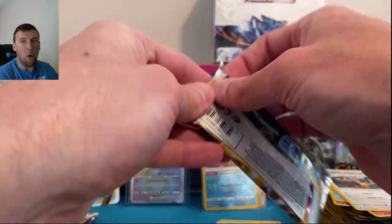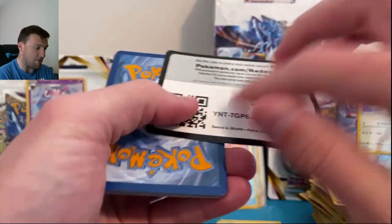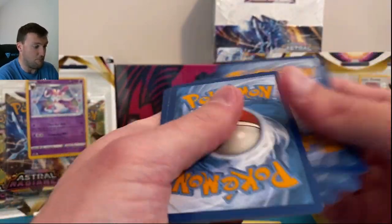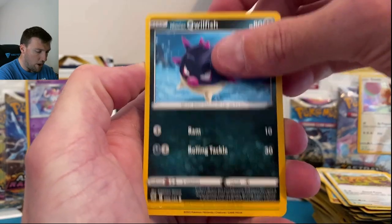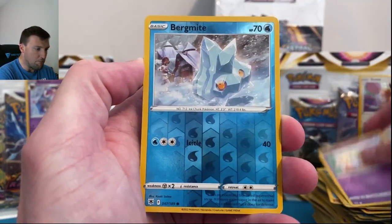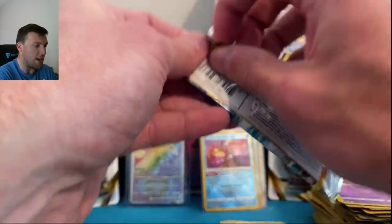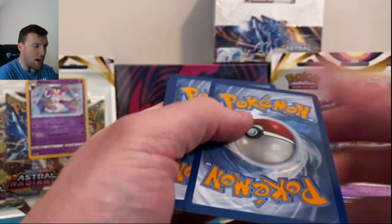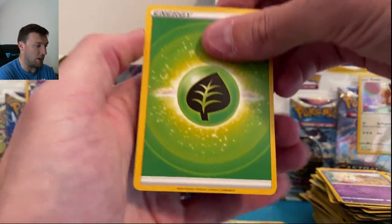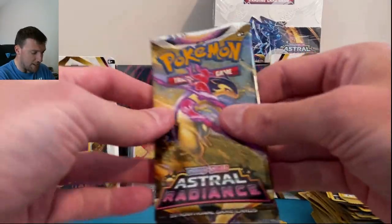Radiant Greninja number three — we're missing the one I've seen pulled 6,500 times, the Heatran. But I like the Greninja much more so that's fine by me. Overqwil, Stantler, Quilfish, Scyther, Togepi, Magnezone — running the gamut from Magnemite to Magneton to Magnezone. Second to last ETB pack — Rigoleki in reverse and Rapidash. Not much from Trainer Gallery so far.